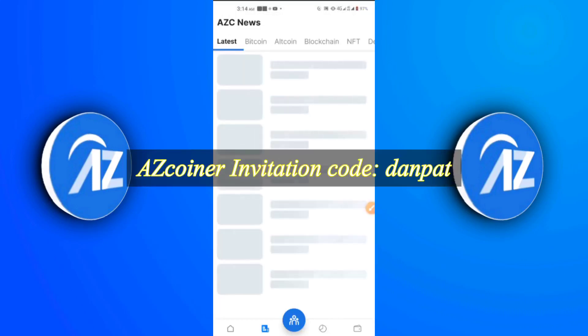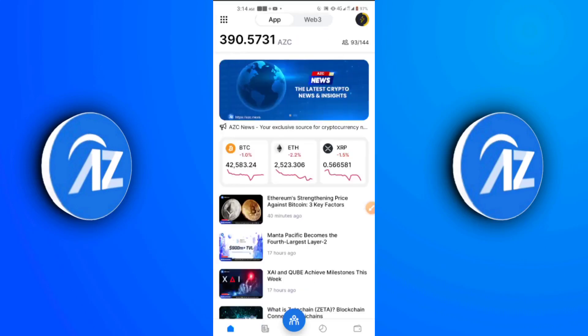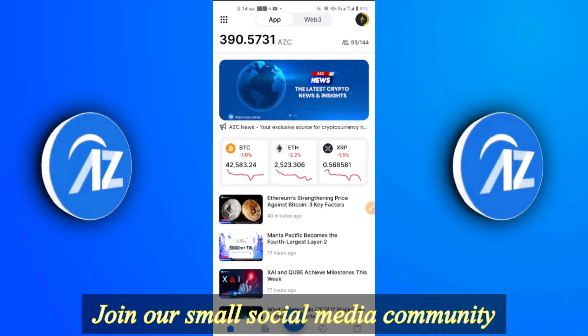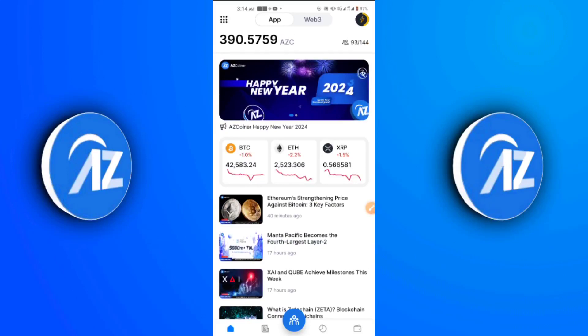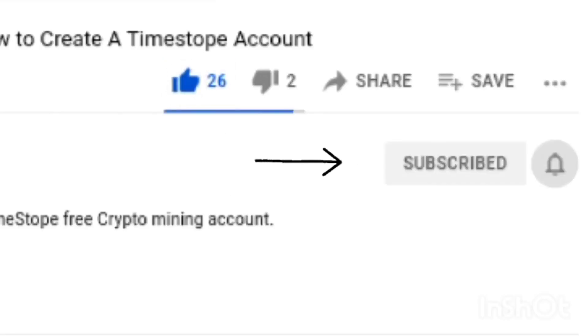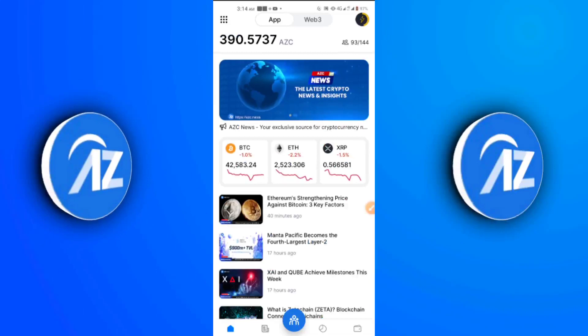If you want to join, use the invitation link in the description. If you need an invitation code, type in D-A-N-P-E-T to get 4 AZC coins upon sign up. I hope you really enjoyed the video — if you did, leave a like. If you have any questions, feel free to leave them in the comments — I try to respond to every question I can. If you haven't joined our social media handles on Facebook, Telegram, and WhatsApp, do so using the links in the description. Make sure to subscribe and turn on notifications so you don't miss updates. Until next time, I remain your crypto guy Daniel Patrick — peace.